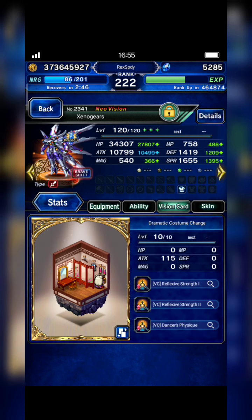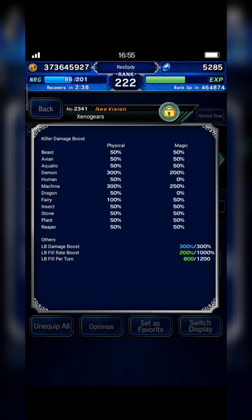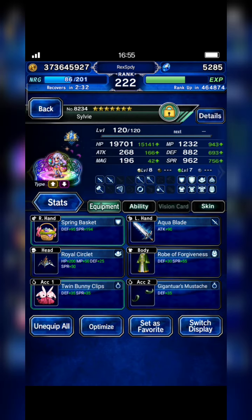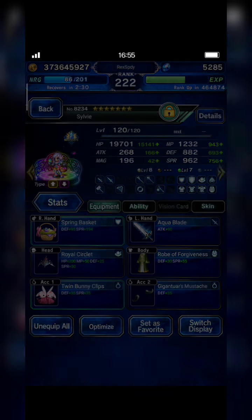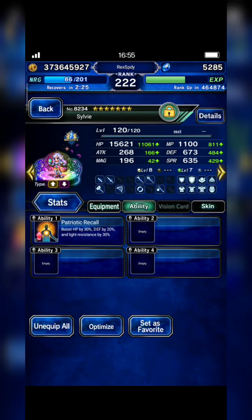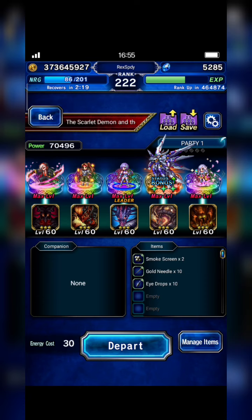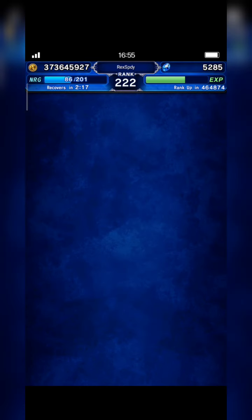Equip his TMR — Knight's Model — to boost fire resistance by 30 percent. This time I will not equip him with the Lift Things vision card, but White Dragon Links instead. His stats: Machina Killer and LB damage 300. I also bring Sylvie; equip her only with her TMR and make sure she has 30 percent fire resistance.